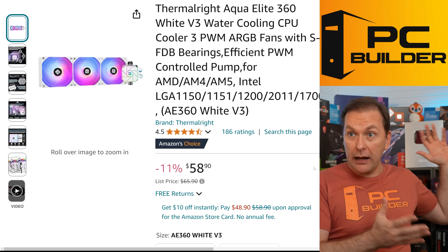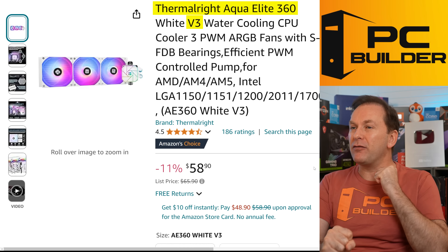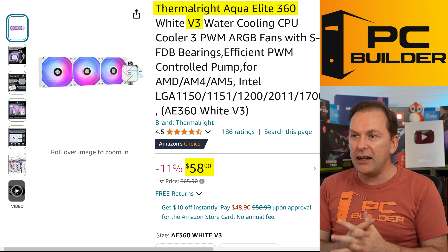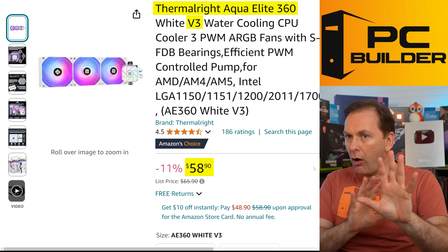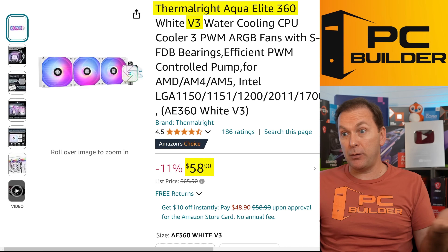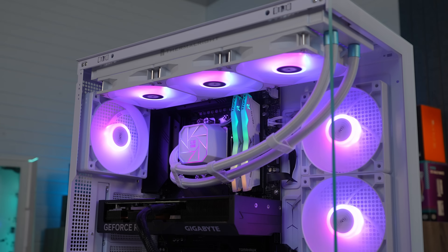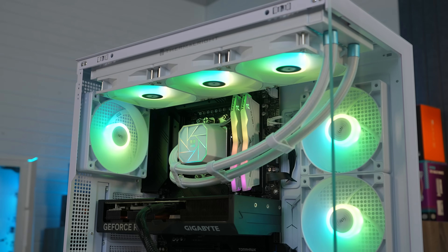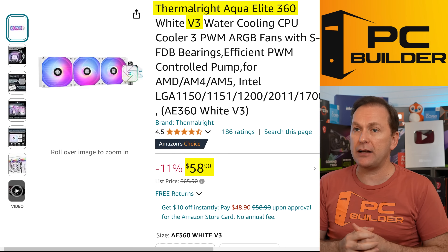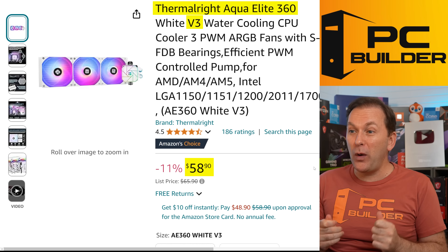For the cooler, you could go with a mid-range double tower air cooler for cheaper, but I went with the ThermalRight Aqua Elite 360 V3 — two thumbs up for $58. I've gone with a white and black theme here, but all these parts also come in black, and some are a little cheaper in black. We used this in our 9600X build guide — the pump is dead silent. A 360mm is amazing, but you don't need it for the 7800X 3D; it's not that hard to cool. You could go 240mm. But why not bling it up all the way for just $10 more?